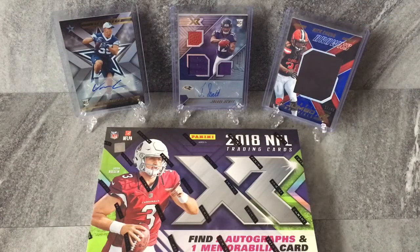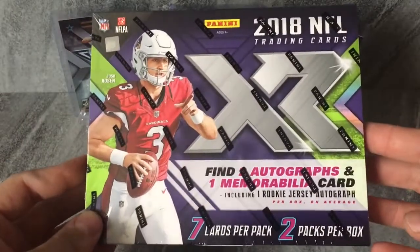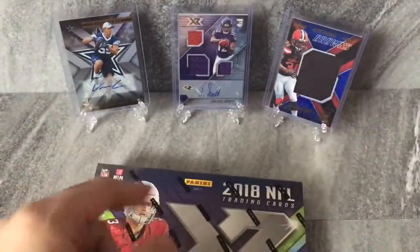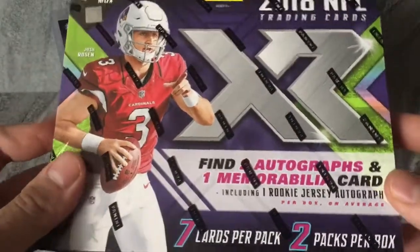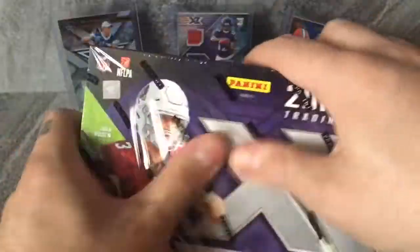What's up everybody, BigM25 coming at you live and finally today, opening up that 2018 Panini XR Hobby Box. Those are my hits from the last one — Jaleel Scott, the Nick Chubb Jumbo Patch, and the Cowboys Rookie Autograph. You find two autos and one mem card per box. Enough talk, let's get to ripping.